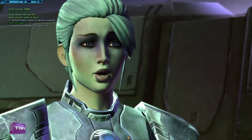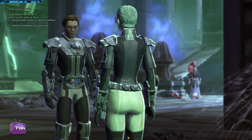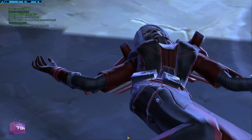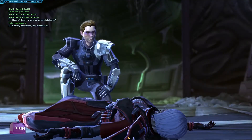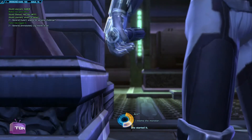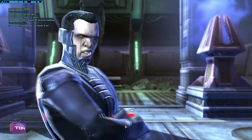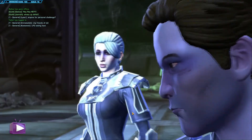Newsflash: you only have one heal as an Assassin. Most of these fights are going to last less than two minutes, so you've got one med pack you can use. This fight is on Dromund Kaas, and I actually had to go back to Alderaan to pick up a med pack that would heal enough health, because the lesser-tier med packs aren't going to do very much when she's dealing that much damage in one hit.